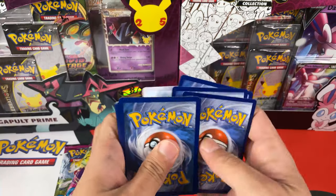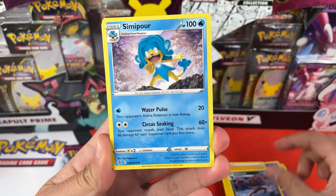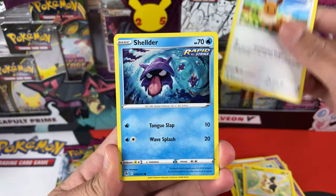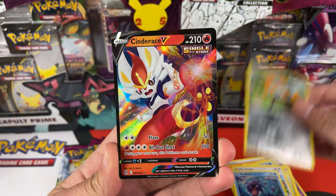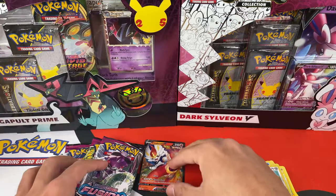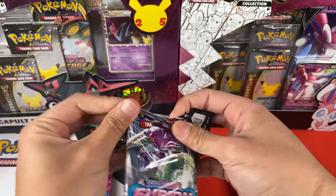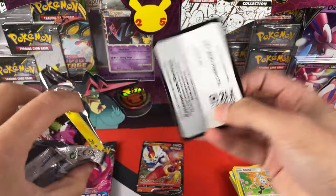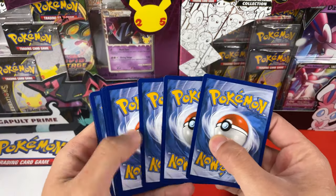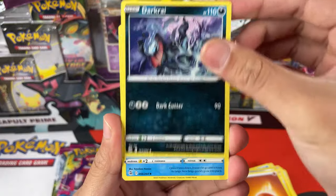It is tough to open any set after a holiday set like Celebrations or a special set. But we all like Pokémon and we want to open everything that comes out new. We have a Cinderace V — this is our first ultra rare from today's opening from the ETB. So far only one big card, but we still have this pack and two more packs to open, so let's see if we can pull anything good.